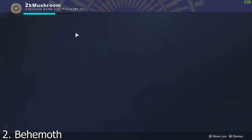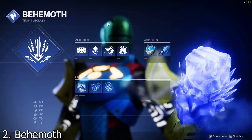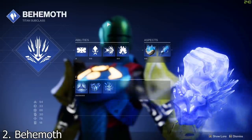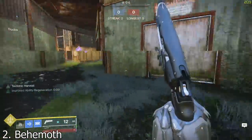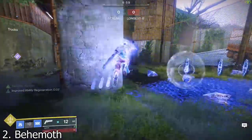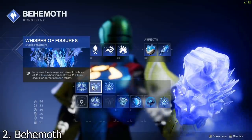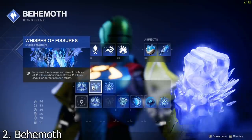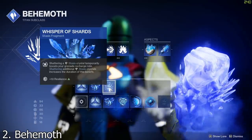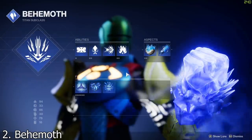For second place we have the Titan Behemoth Stasis subclass. When they released it I wasn't sure, but it is incredible — definitely one of the scariest subclasses to face in Trials or comp. The best thing is the Glacier Grenade and slide combo: throw a grenade, slide into it, it shatters, and you get so many kills. Pair that with the Whisper of Fissures fragment to increase the damage and size of the crystal burst, and the Shards fragment so every time you destroy a crystal you get grenade energy back — you can just keep throwing grenades and killing people.